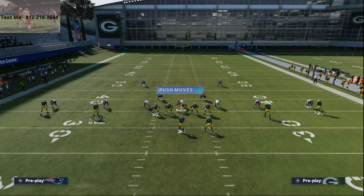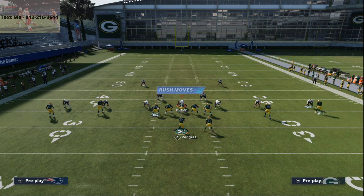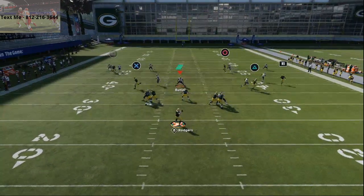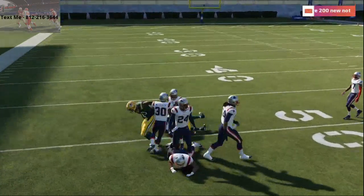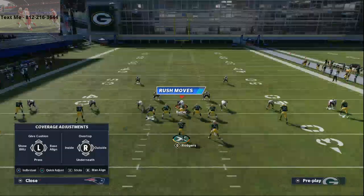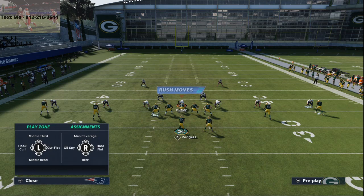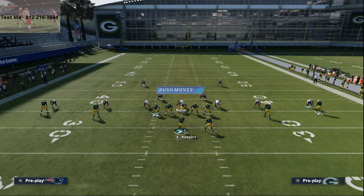One subtle motion makes a big difference: motion Brown to the left and it brings Scantling in just a little bit. That's actually a big deal because the curl flat defenders won't be able to get out there on him. This still does okay against press man too. What I love about this route is it gets into a really tender space on the defense, and they'll more than likely user Davante Adams, leaving your underneath crossers wide open.